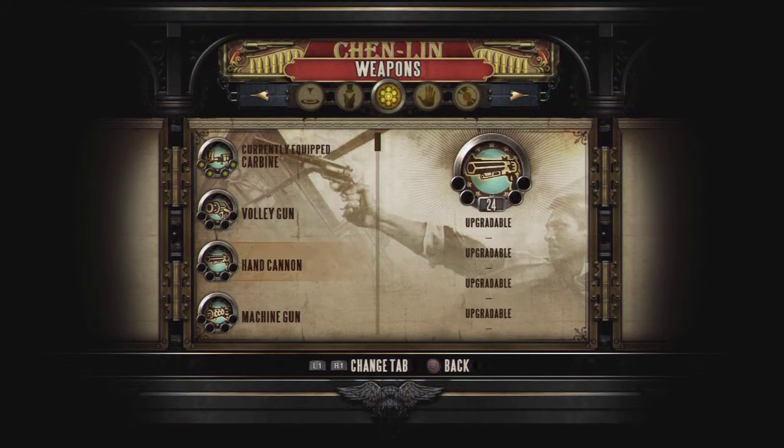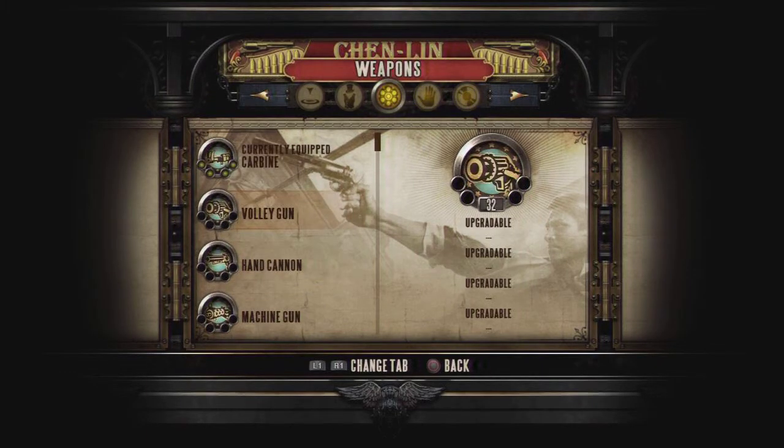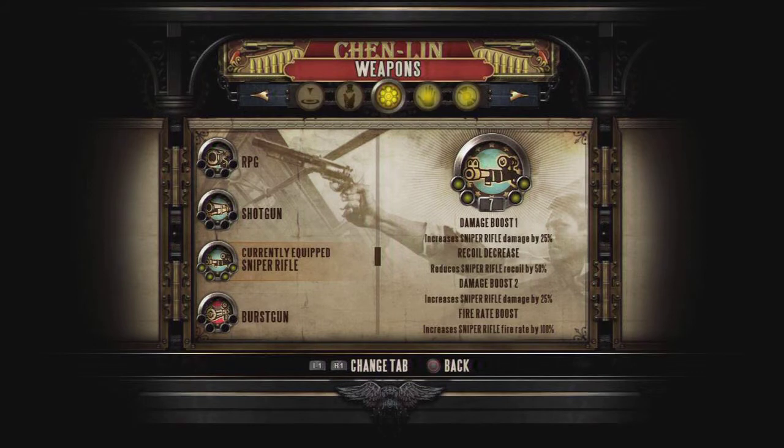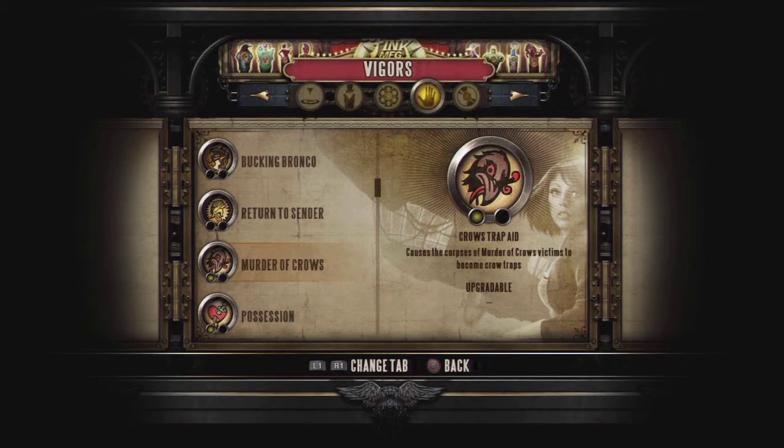The two weapons I used on 1999 mode were the carbine and the sniper rifle — I upgraded both all the way. The reason I recommend those two is because you want to keep your distance from enemies on 1999 mode, and those are the best weapons for staying at range and killing enemies pretty easily. For vigors, I maxed out shock jockey all the way — it's really good because it stuns enemies, and if one gets up close you can just shock them, and it doesn't cost that much salt.